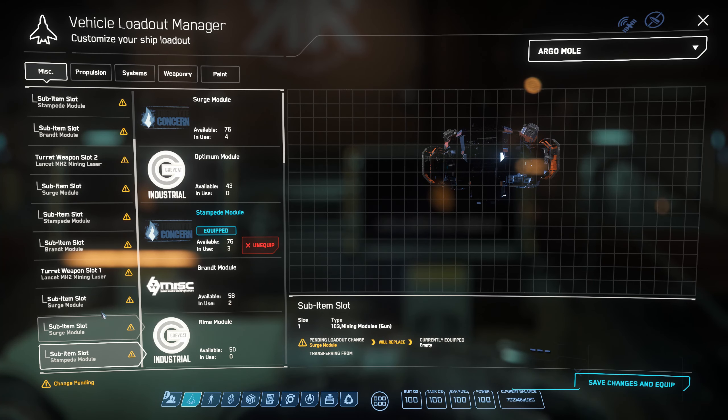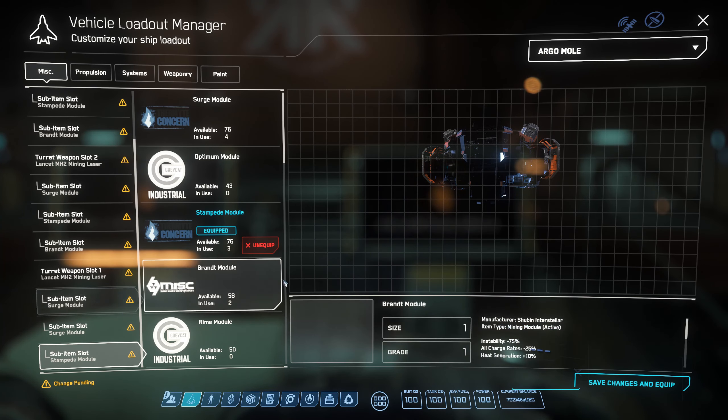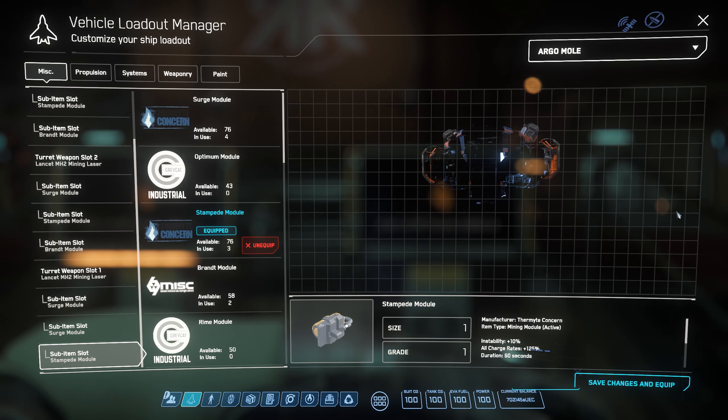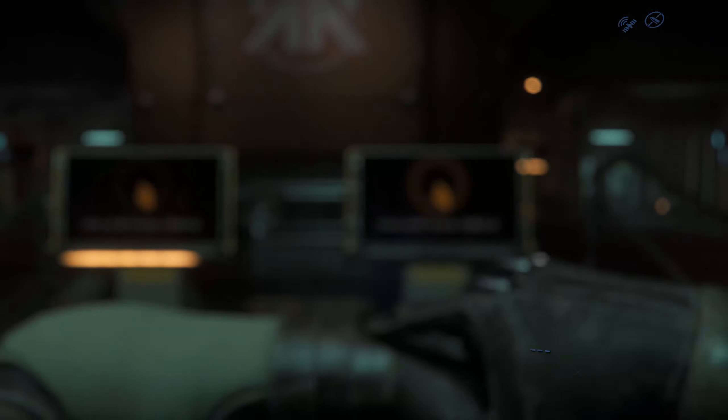It used to be where you could look at the percentage — like 30% or 25% Quantanium — and know automatically you want it. With the new scanning method I haven't really given it time to look into it. Again, this is not an A to Z tutorial on mining. When the next patch comes out I'll probably give you that full run. This is just an example of how I like to set up my laser heads and how to get to the Aaron Halo Belt.